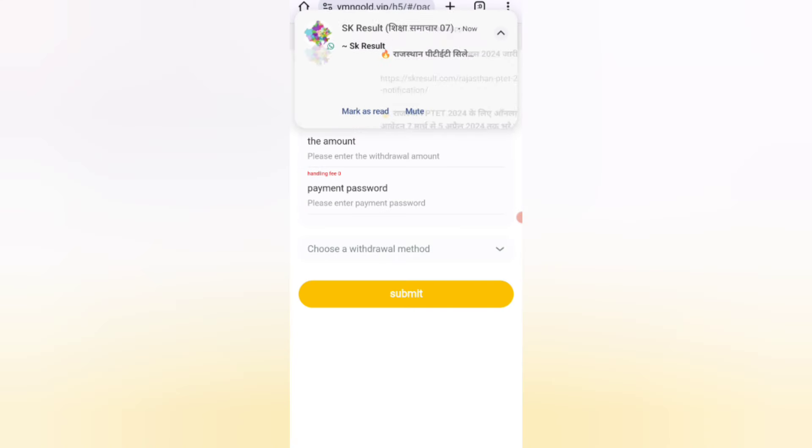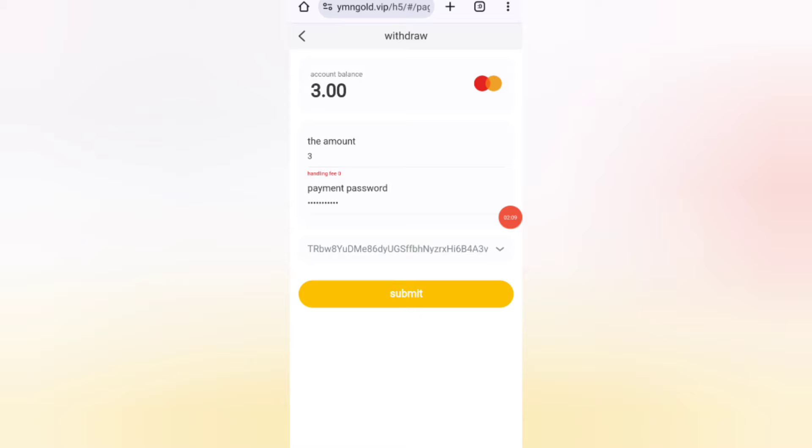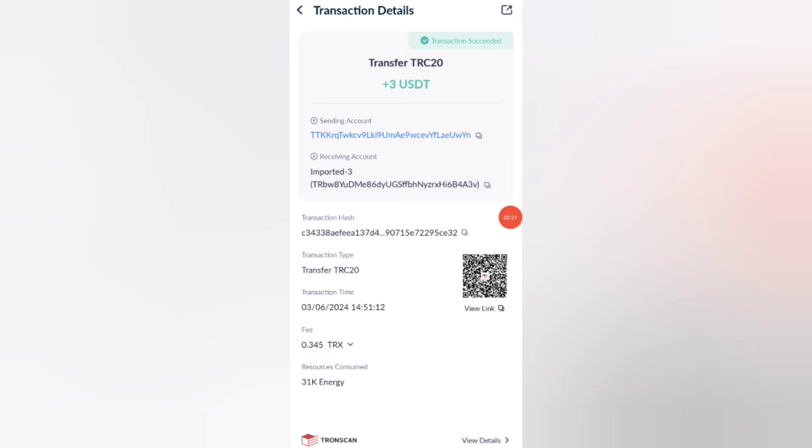Now I will show you how to convert your commission for withdrawal. Enter the amount, then enter your payment password, then select your withdrawal method. I am filling in all my details here. Click the submit button — the withdrawal is processed and 3 USDT is successfully received in my wallet. This is how you can withdraw your commission.